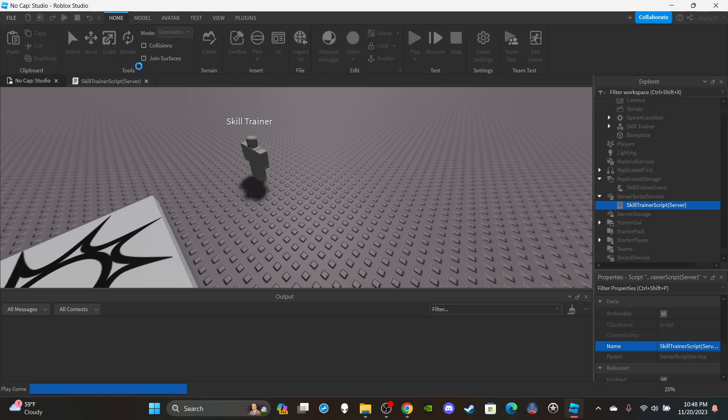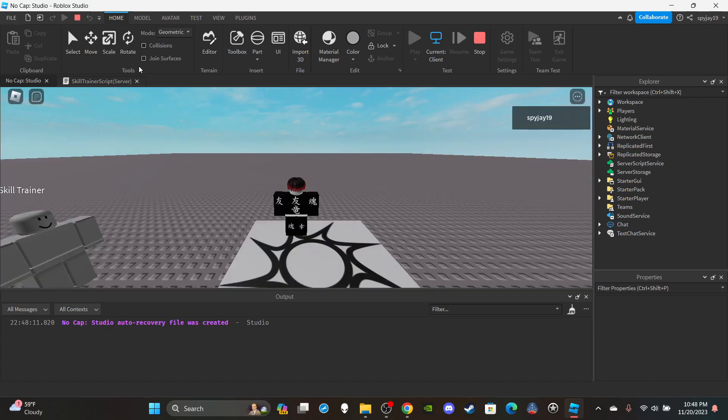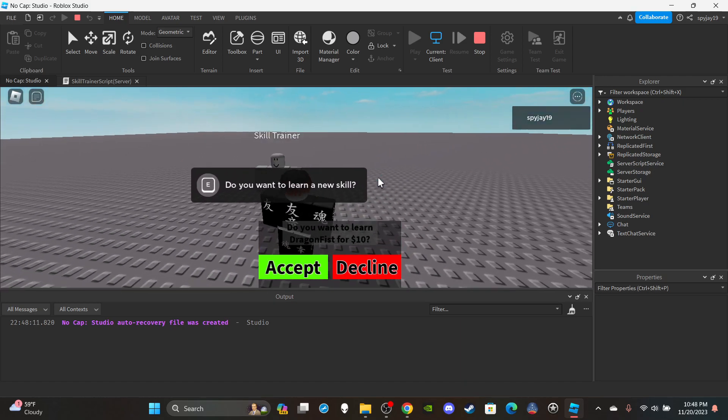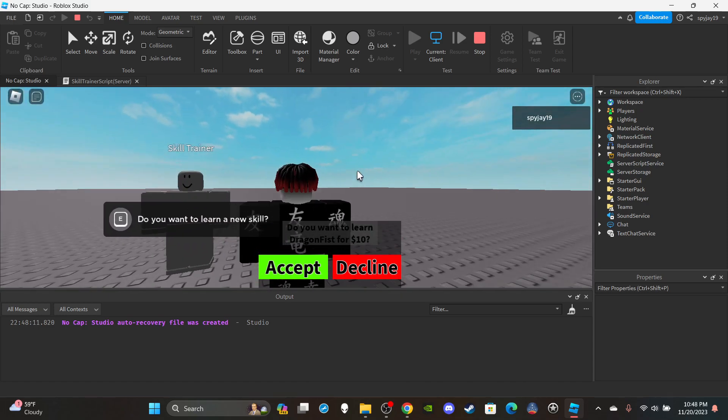That's it! As always, if you want access to any of my scripts or models you can become a channel member or a Discord subscriber — links in the description. Let's go ahead and test this: hold the prompt near the NPC and you can see 'Do you want to learn Dragon Fist for ten dollars?' The UI pops up correctly with the ability name and price.